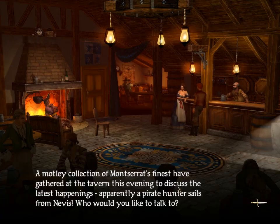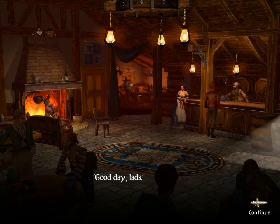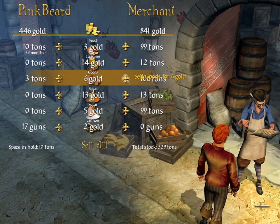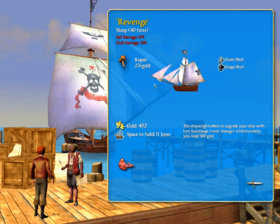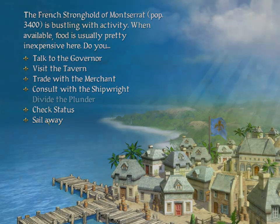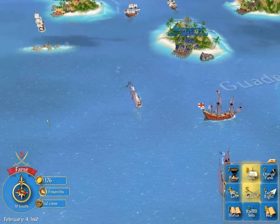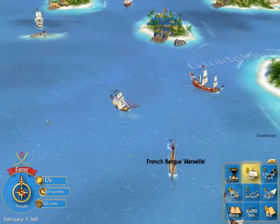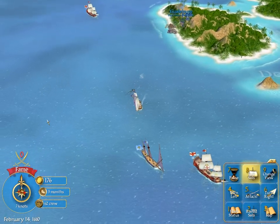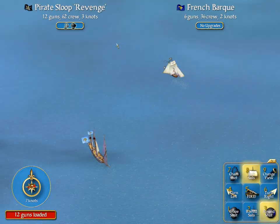Recruiting some French mateys — welcome aboard, you shall be put to good use plundering. A lovely lady at the tavern tries to chat me up, but I'm a captain now — gotta put those lowly ways behind me. Let's trade some of the plundered kegs with the merchant, keep some for ourselves. The ship needs repairs. Now those pirate hunters will be off our arse. Time to go find some Frenchmen to fight.